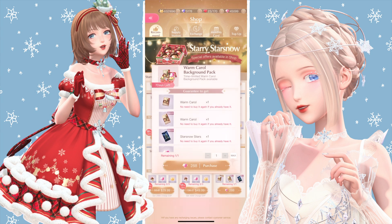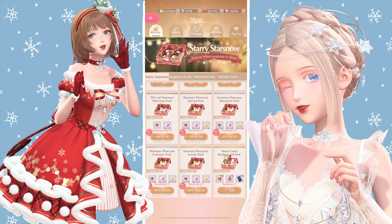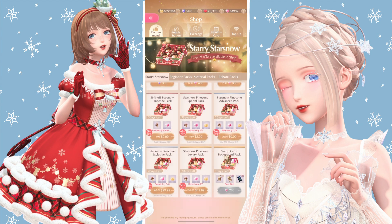So these two — Warm Carol and Star Snow Stars — are both photo room backgrounds. Warm Carol, the first one, is the home screen background. Home screen backgrounds can also be used as friendless backgrounds. I really like this background. I think it's definitely worth getting because you'll only spend like a hundred something gems since you get 128 pink gems back and it only costs pink gems, so why not?